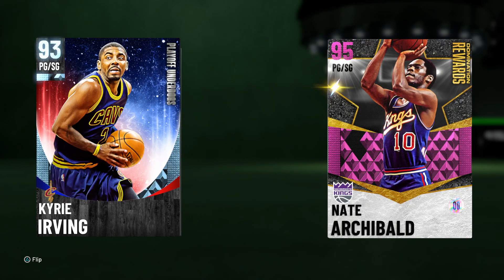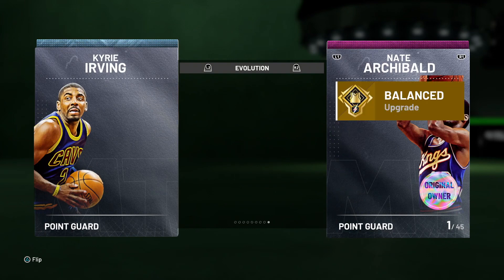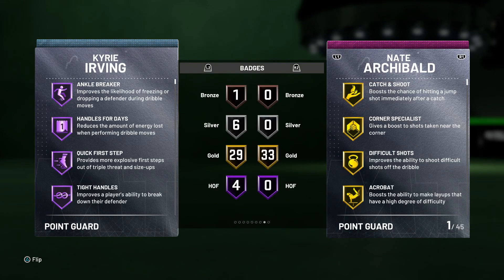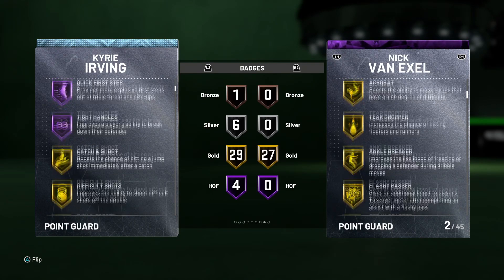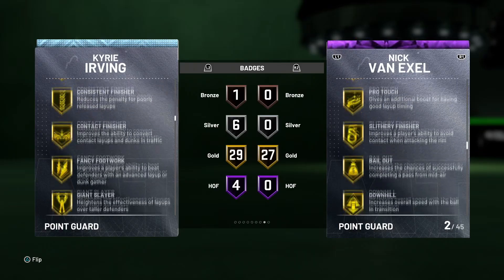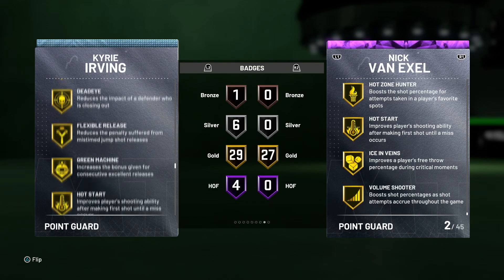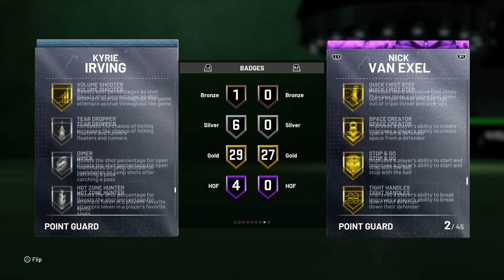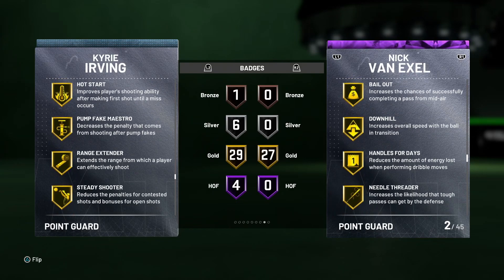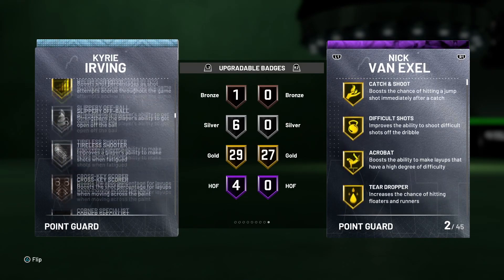Coming in at number nine, we have Diamond Kyrie Irving, and this card is ranked purely based off of his badged-up version. There are definitely PGs I would have ranked above him, but with this Kyrie Irving having four Hall of Fame badges — Ankle Breaker, Handles for Days, Quick First Step, Tight Handles — all really solid. He has some really good gold badges as well, 29 of them, that really help him out in playmaking, finishing, and shooting. His main negative is defense, which is obvious — that's Kyrie Irving. But he comes with gold Range Extender off rip, which is amazing.